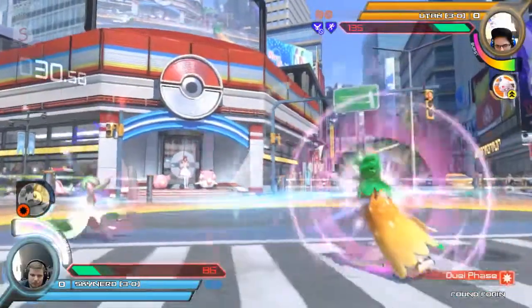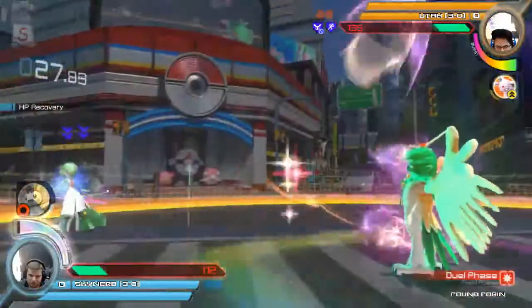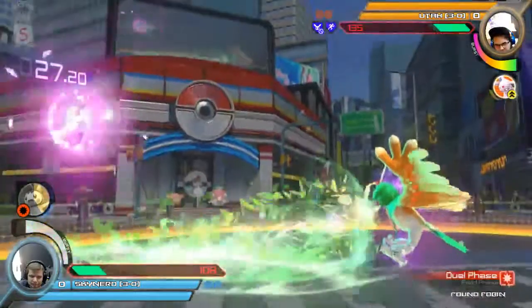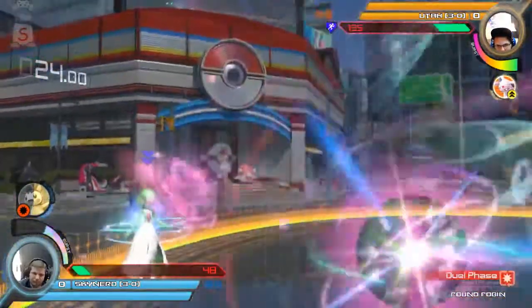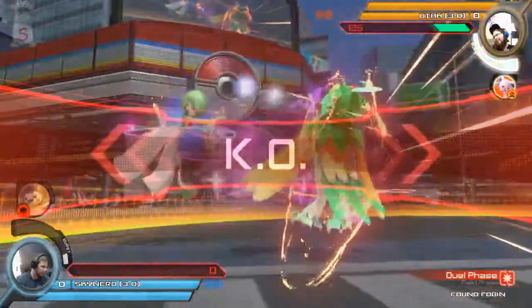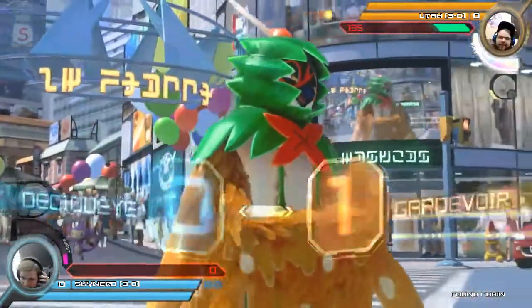Keeping this very close with both the speed down and the support — no support — holds. Utah not in a bad position, going very high there to avoid the burst. Miss is facing his grab but is able to tech SkyNerd's grab in response and take the first round.